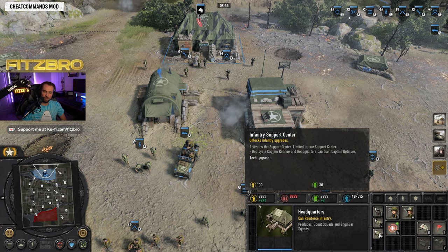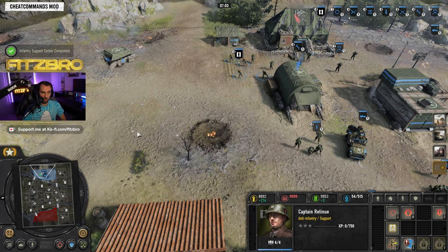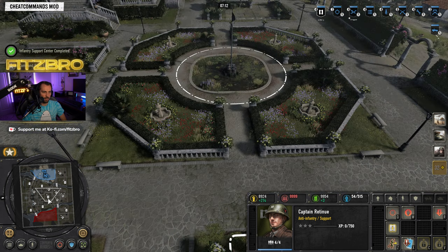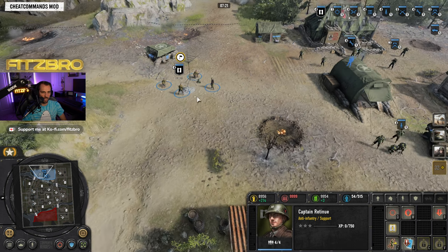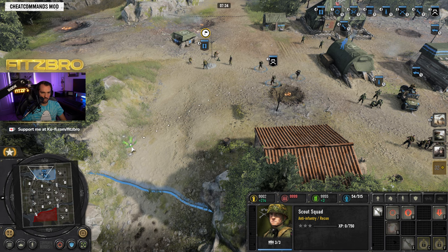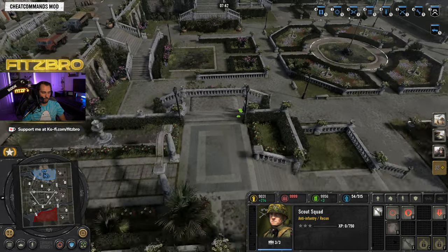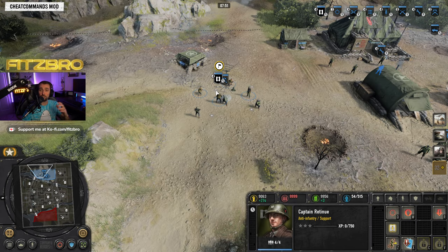When you get the infantry support center, it spawns a captain of retinue — a very cool unit. You can use his 'rally to me' ability to set a rally point out on the battlefield. Once set, any unit you hit retreat with will rally to the captain instead of retreating all the way back to main base. I usually park him next to a medical truck so retreating units can heal up nearby. It's a really useful mechanic.